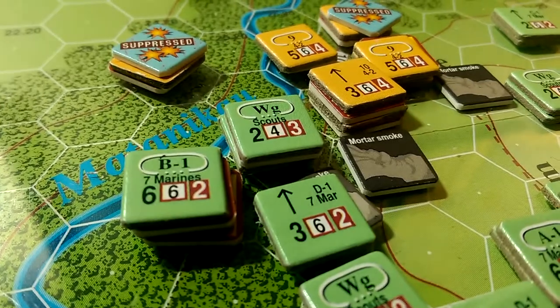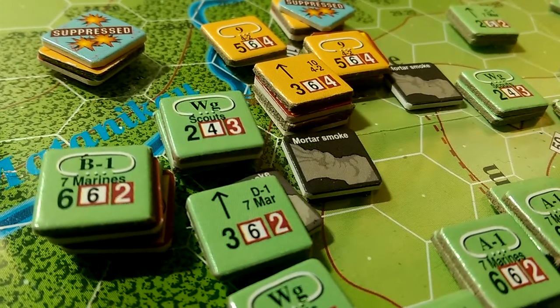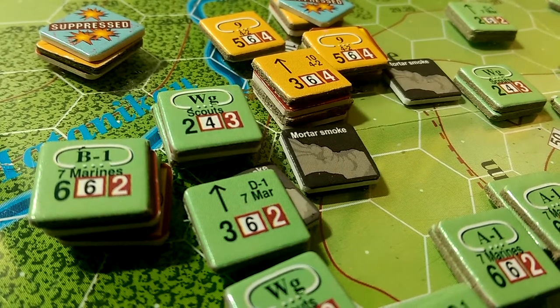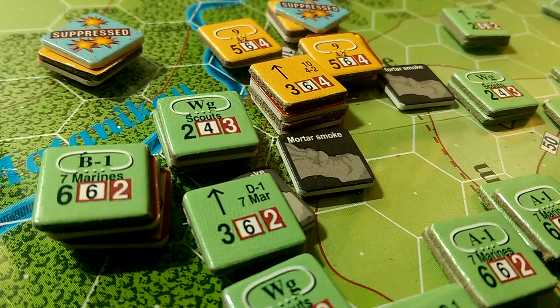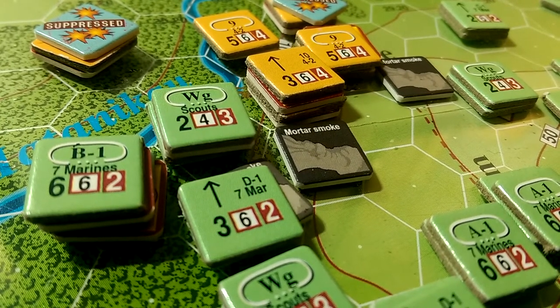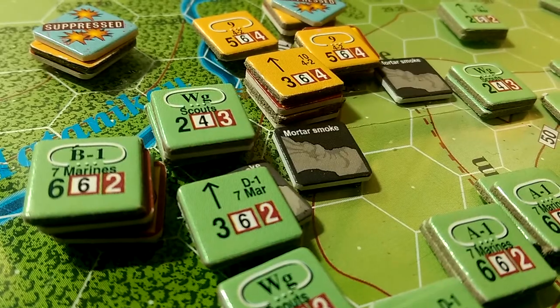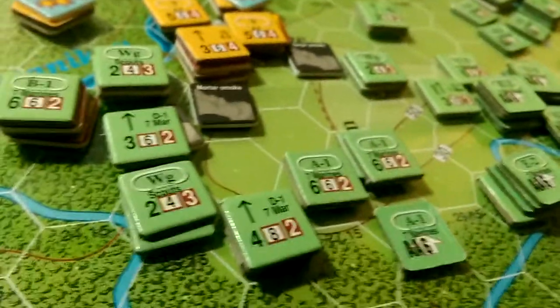Just to wrap up that close assault — those scouts and the platoon from B Company move into the hex and acquire it. What that does is place them adjacent to the units next door, which means they can then spot for a firing action.